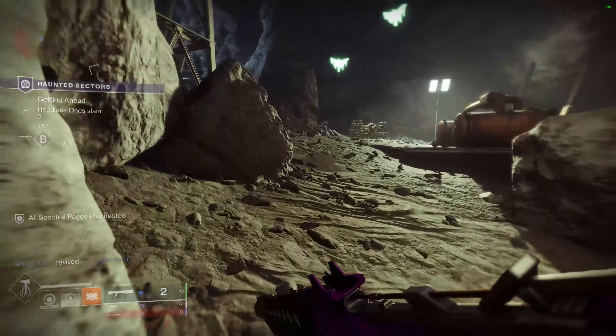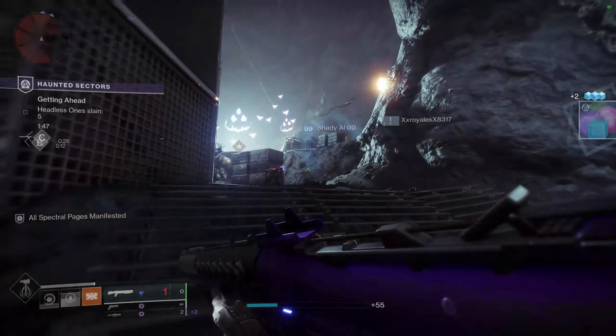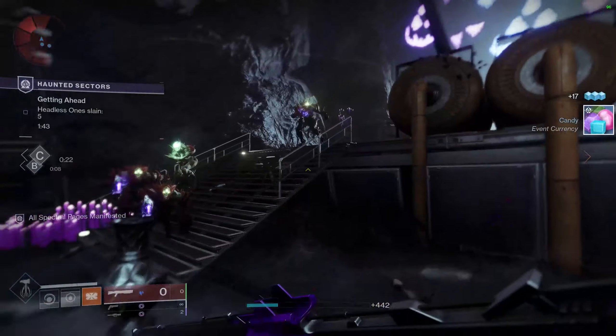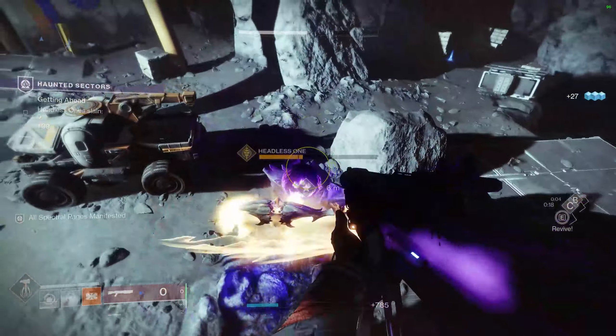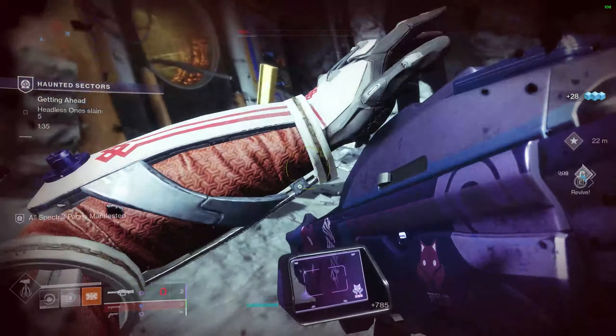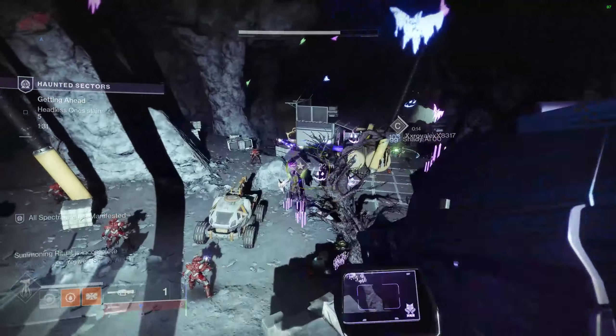After that is complete, you will then get access to the haunted sectors playlist in your Director on the tower screen. A new blue node will appear that says 'haunted sectors playlist.' You can click on that and it will load you in with other players, and you can play through the haunted sectors without any issue.